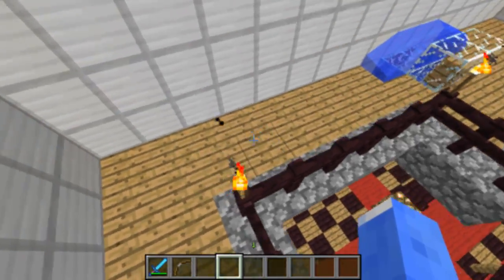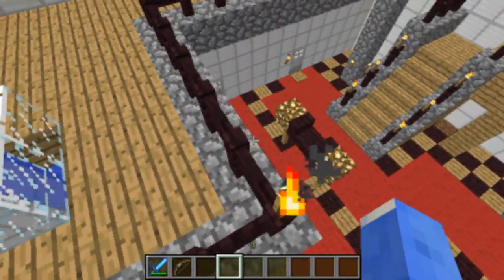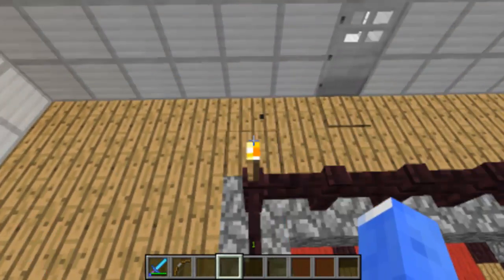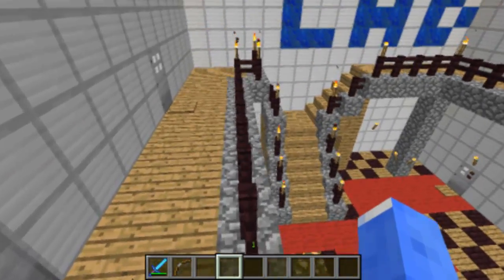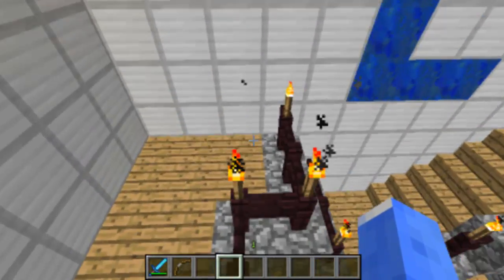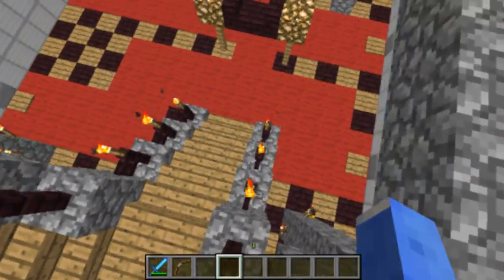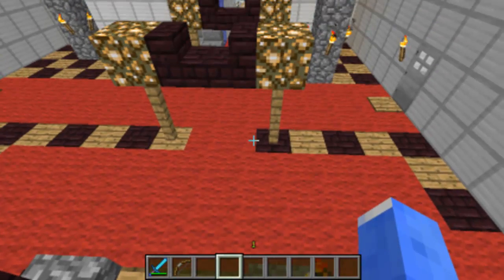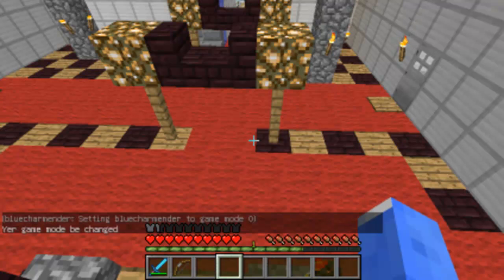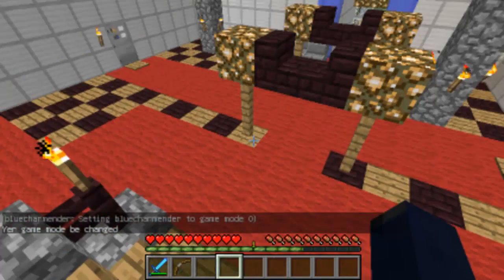It was the first Gameboy Color game I had. My Gameboy Color is yellow. At that time I really liked Pikachu. Now I like blue, and I like Tremendor because he's awesome. Look at that — he's just awesome.